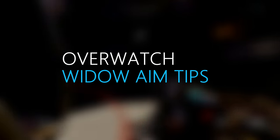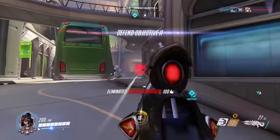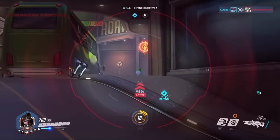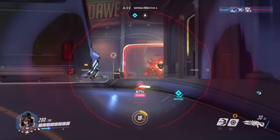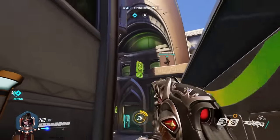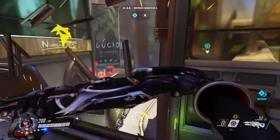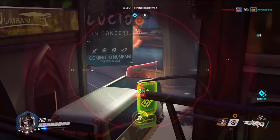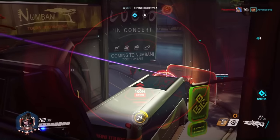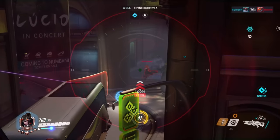Hey guys, today I'm going to give you some big tips on improving your Widowmaker on console. Because contrary to PC, Widowmaker has always had a bit of a tough time being in the meta on console compared to Hanzo. Hanzo is a projectile hero, which means he does better on console than Widowmaker who's a hitscan hero. He also strafes faster than her and can win many of those sniper duels. However, with these tips, I believe I can bring your aim up so well that Hanzo players will fear you and your rifle.